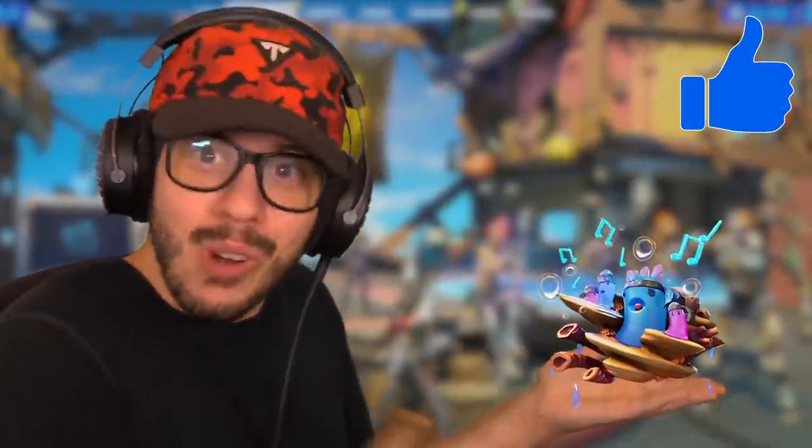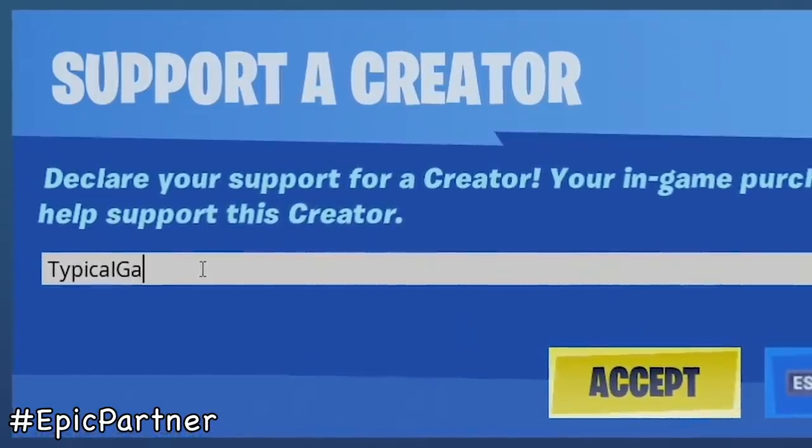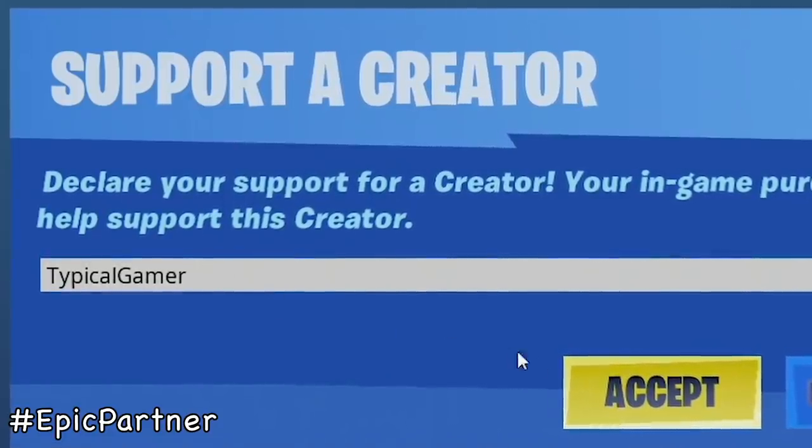This is gonna be tough, very tough. Did you know that if you hit the like button in the next three seconds, I'll actually get my own coral creature pet? Let's try it — hit that like button in three, two, one. Oh my gosh, it actually worked! Listen to that beautiful heavenly tune, it's magical and he's so cute. Make sure you subscribe with the bell for more daily awesome videos and don't forget to use code typical gamer, no spaces, in the item shop.